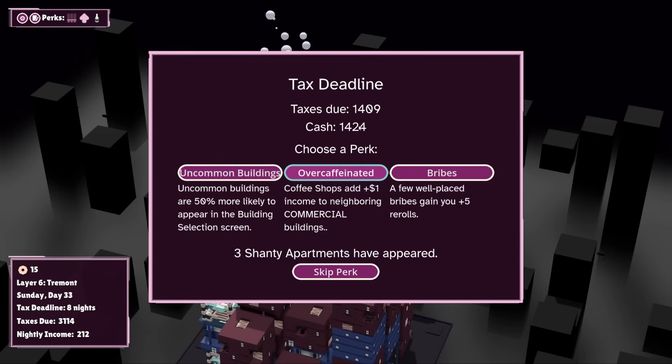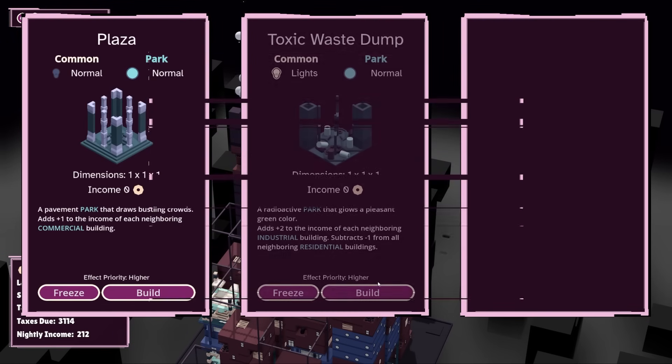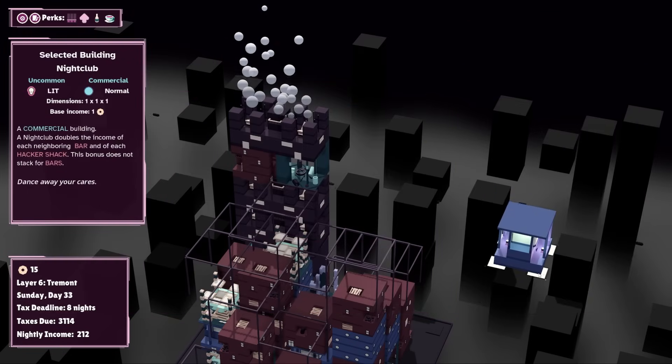We made it, but we made it by like 13-15 bucks. Uncommon buildings are 50% more likely. Coffee shops add plus one income to neighboring commercial buildings. A few well-placed bribes gain you plus five rerolls. I'll take over-caffeinated. A nightclub maybe doubles the income of each neighboring bar — sure, let's do it. I think a nightclub could be good for us.